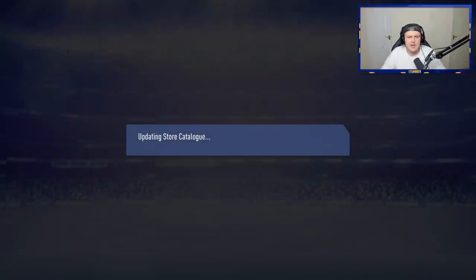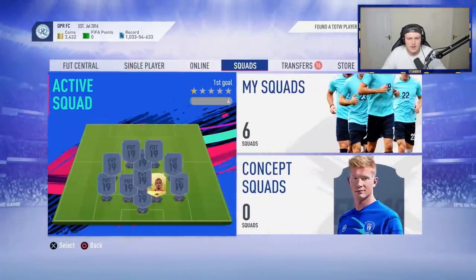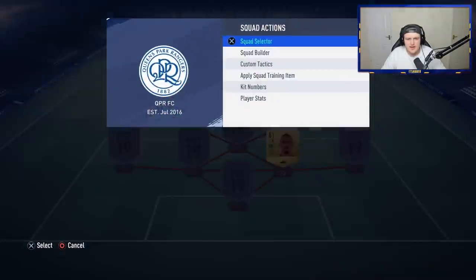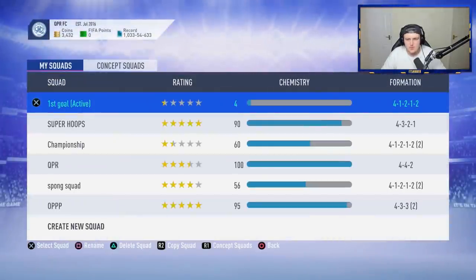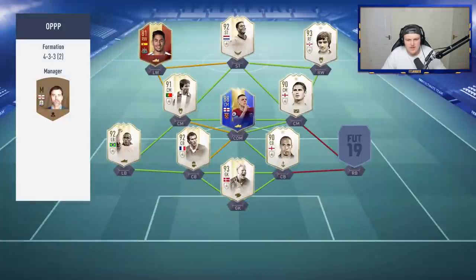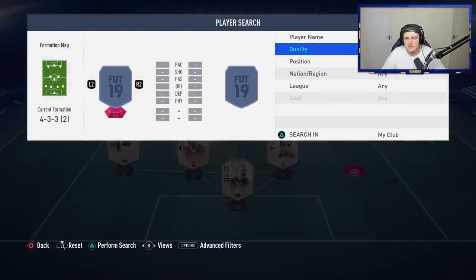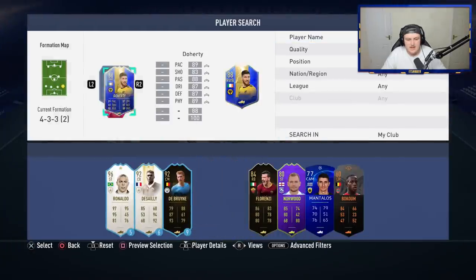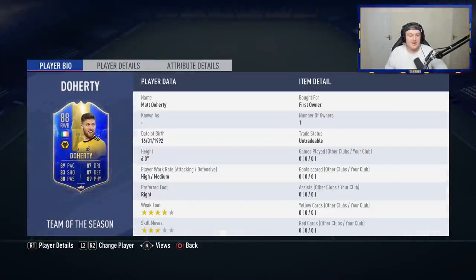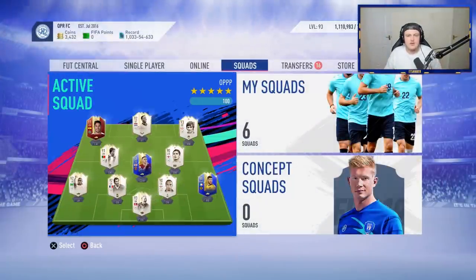I'll show you why in a second. He's been saying that he wants new right backs and left backs for a while. Let me quickly switch to his main team — I don't want to spend too much time here. There you go. That works perfectly in his team, actually. That works really well in his team. That is actually really good. It's a sick card as well, by the way — a really nice card. Not displeased at all with that EA. I am very actually quite satisfied. I think Dan will be as well.